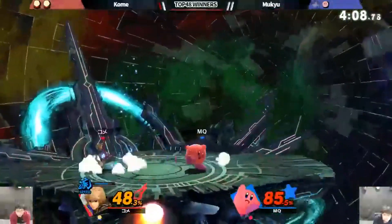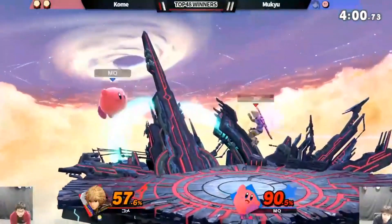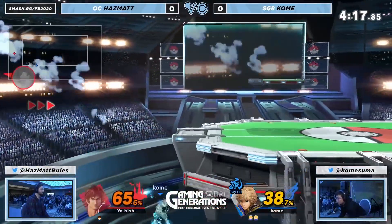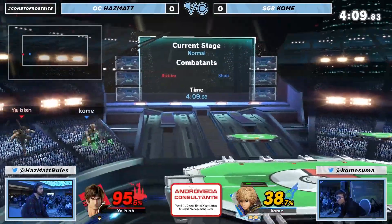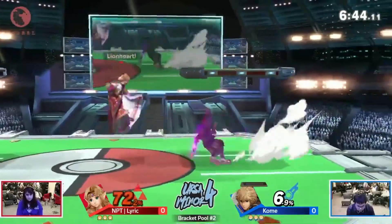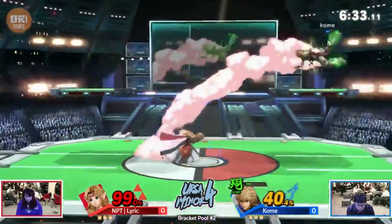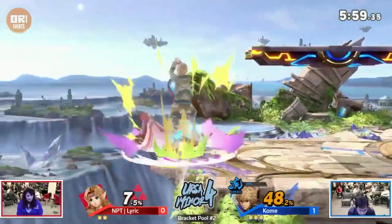Shulk is high. Shulk is high — your aerials. Oh, absolutely. I also think that the size of the stage can benefit Zelda a little bit too, especially giving her room to set up Phantom, giving her room to throw out some of the... Wow. That was dash attack at under 100%, almost killing there. Catching the roll, but not ready to punish. I love that the dash dance — maybe could have got a grab there if the dash wasn't there.